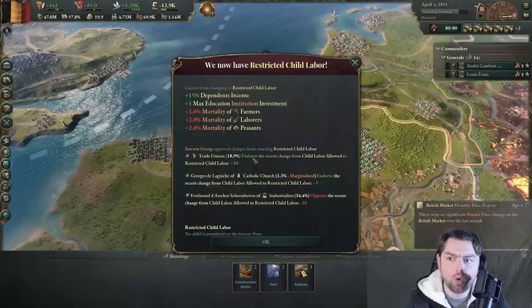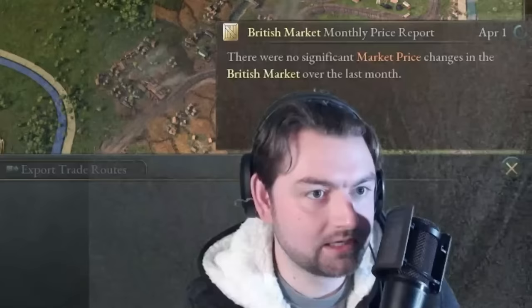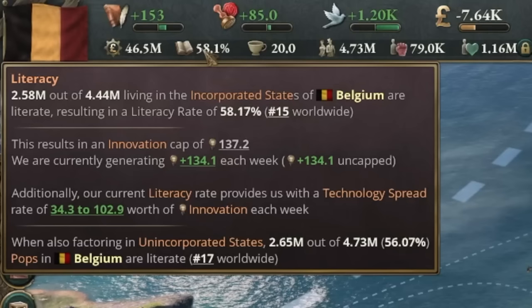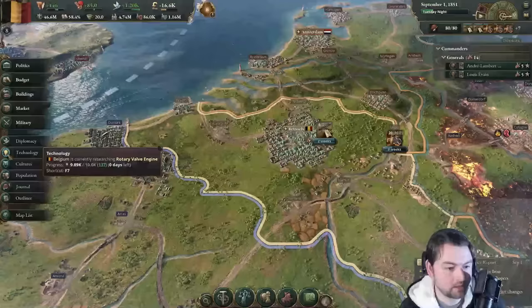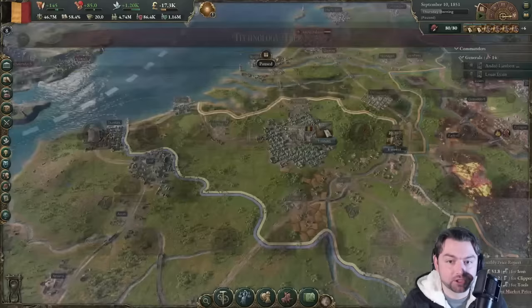This is going to be even better. Laws institutions — we want the next level: 40% education access, more assimilation, everything. I also probably should have gotten healthcare to help my workers not die. We are now generating 134 points of innovation every single week — up from about 60 that we started with. We're getting tech so fast. Rotary valve engine — next step. How long is it going to take? Like 16 months for anything in here.